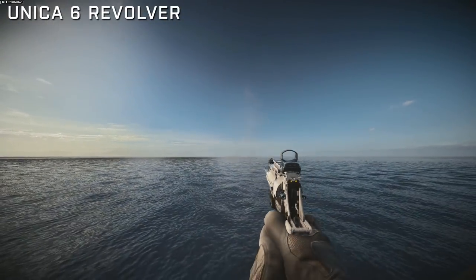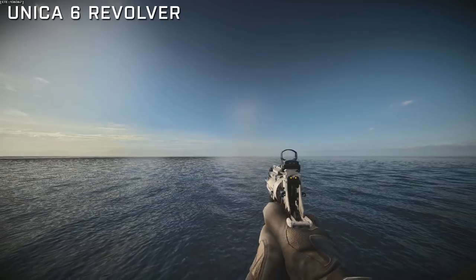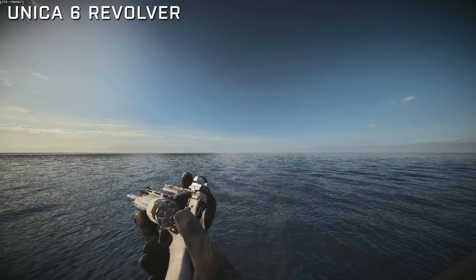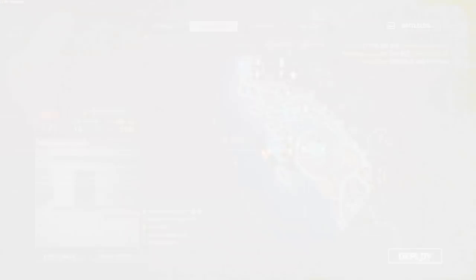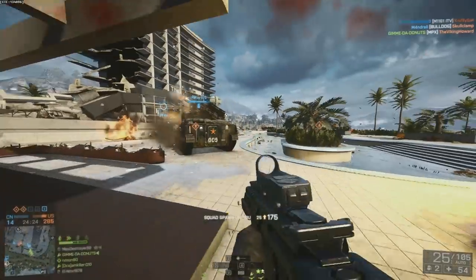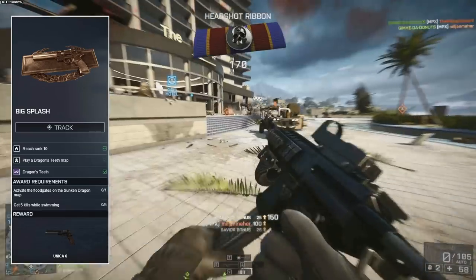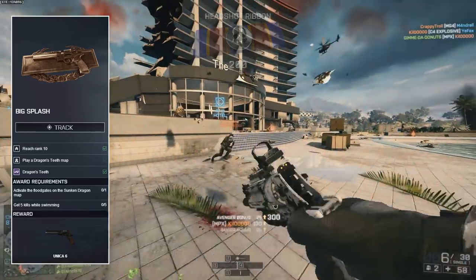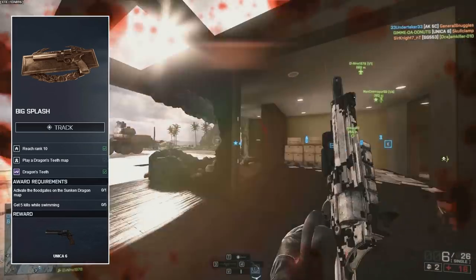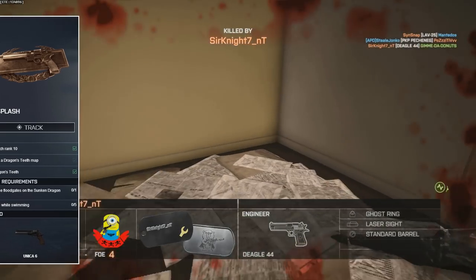Next we're looking at pistols, and first up is the Unica 6 — probably my least favorite weapon in the Dragon's Teeth DLC. It feels like just another revolver, doesn't have quite as high a fire rate, has very low damage at range, so it's only really good at close quarters. To unlock it, activate the floodgates on Sunken Dragon and get five kills while swimming. In Battlefield 4 you can use your secondary weapon while swimming, so just get your pistol out and shoot people — on Flood Zone that's not difficult at all.